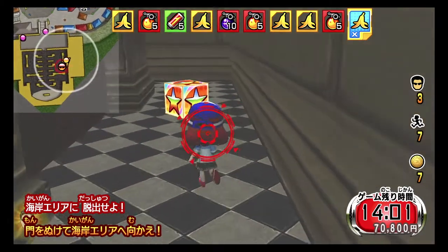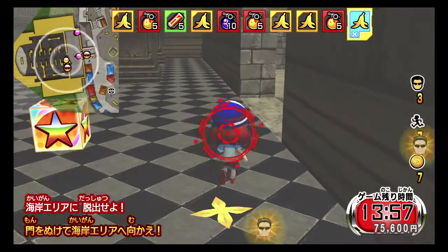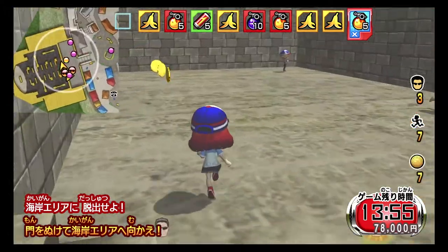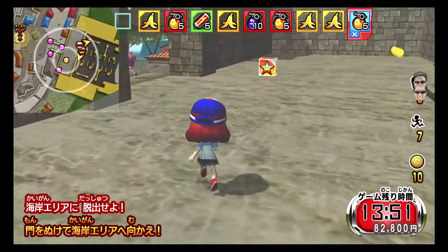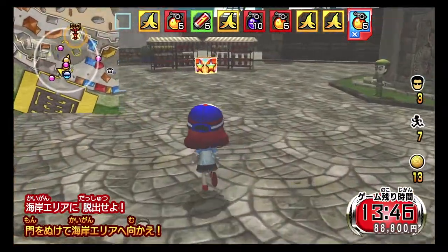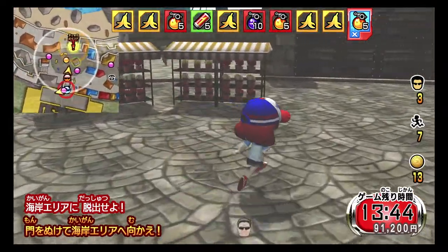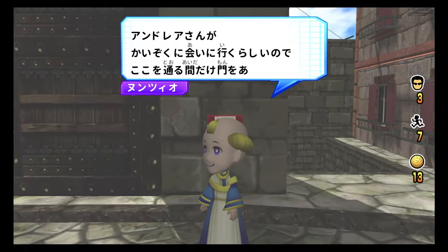Why did you walk towards me? Let's get out of here. Let's grab the coins here — there's another hunter here. Stop, stop, stop, go away. Thank goodness, the music stopped. Open the door, my man.